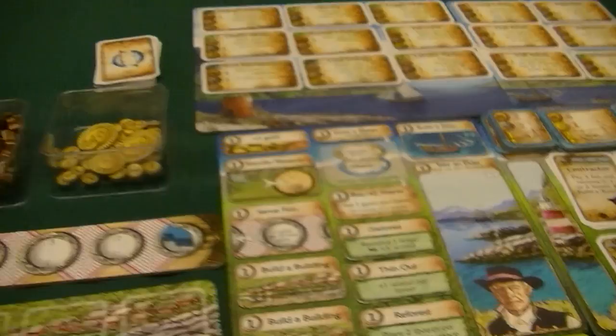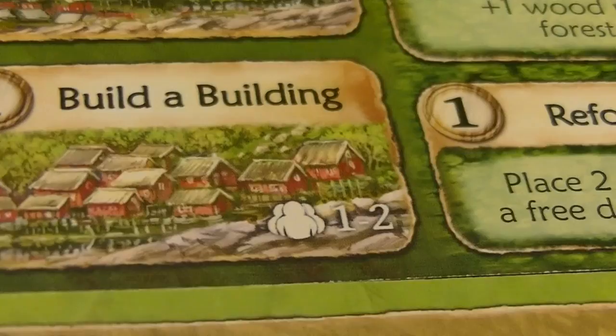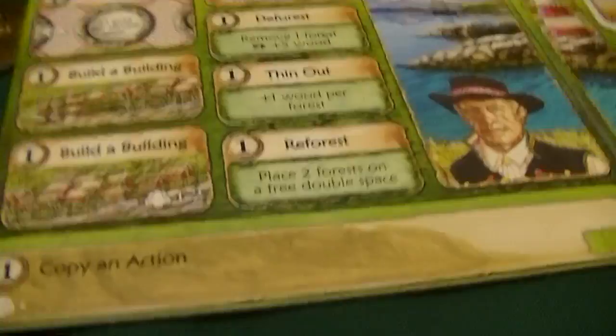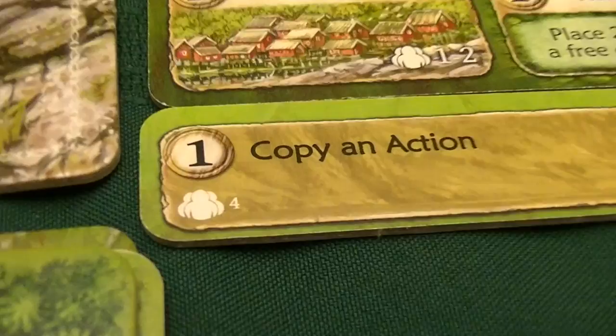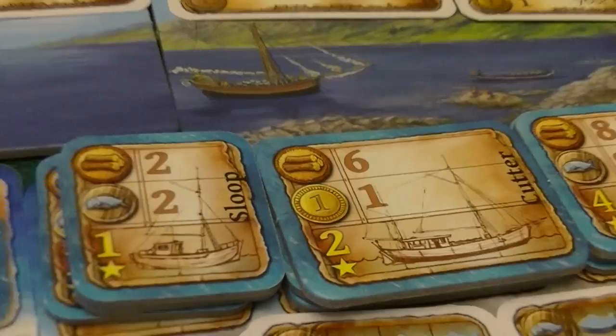The other board is where our elder council will be — we can hire elders and bring them in here. There's also a reference for what happens during the fishing phase, which is important for resource distribution. We also have a main board where action selections take place. The board is set up for one to two players on one side, with a three-plus player side on the other. In the solo rules, we can use an imitation tile to copy an action, which is normally used in a four-player game. The board also has a space for the elder council and different ships we can build: sloops, cutters, and schooners.